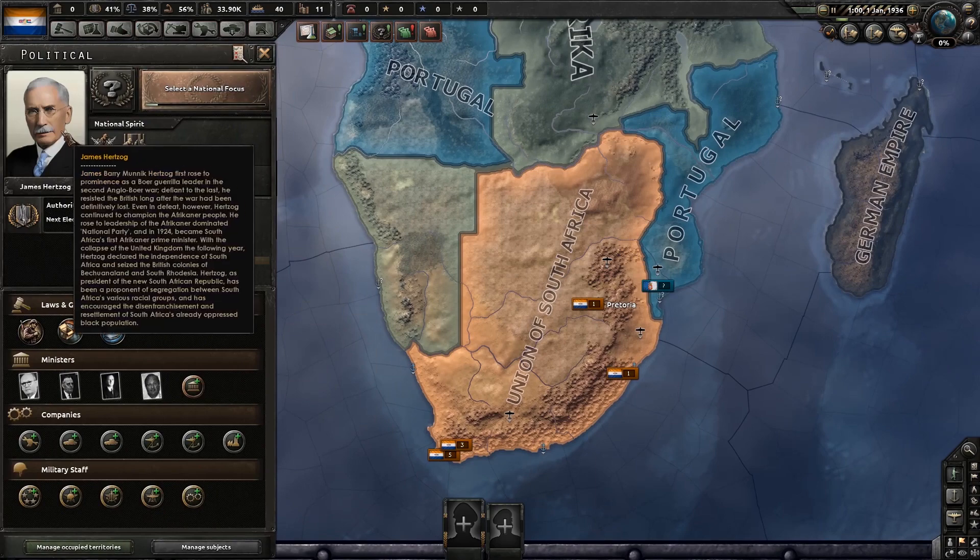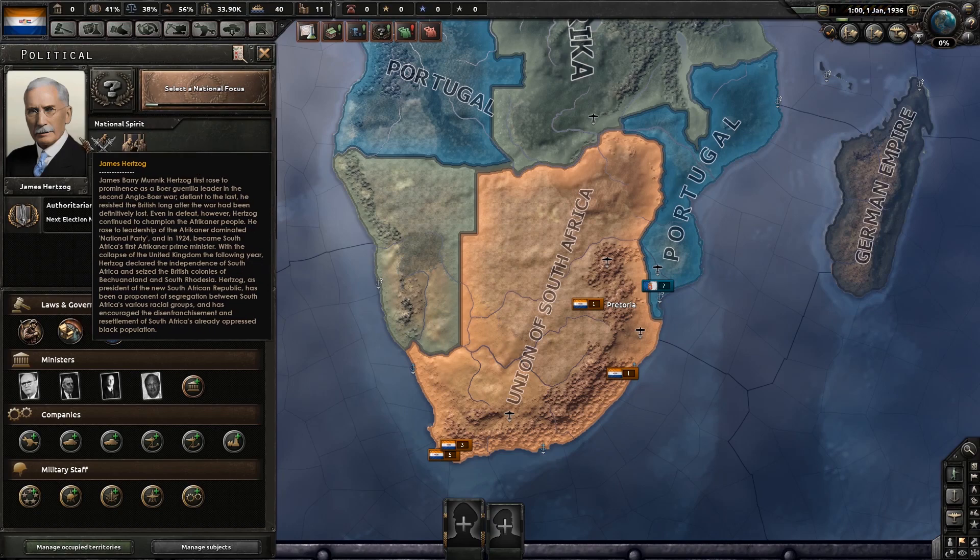Currently we are under James Herzog, who first rose to prominence as a Boer guerrilla leader in the Second Anglo-Boer War. In this timeline, the Boers did a little bit better than they did historically when they were kind of put down by the British. Defiant to the last, he resisted the British long after the war had been definitively lost. Herzog rose to leadership of the Afrikaner-dominated National Party and in 1924 became South Africa's first Afrikaner Prime Minister. With the collapse of the United Kingdom the following year, Herzog declared the independence of South Africa and seized the British colonies of Bechuanaland and South Rhodesia. As president, he has been a proponent of segregation and has encouraged the disenfranchisement of South Africa's already oppressed black population. So we're going to get rid of him pretty quick.